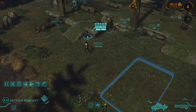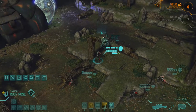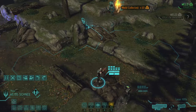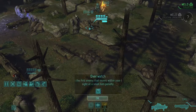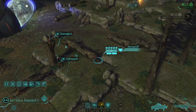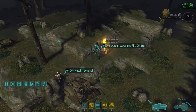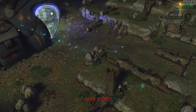So again, throw missions — I'm gonna probably cut out a bit so you get right into the action. So we're at the meld, nothing happened yet. I'm gonna try and keep the same tactic as before — just move three soldiers on this side of the UFO, just out in the open mostly.